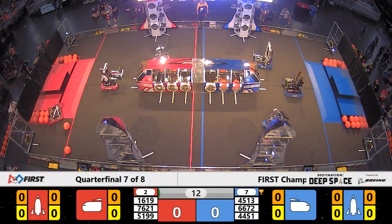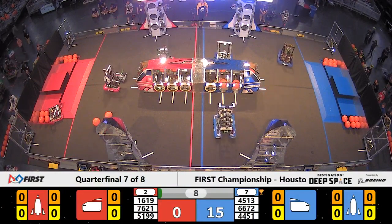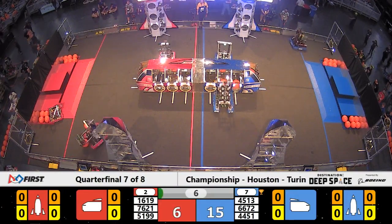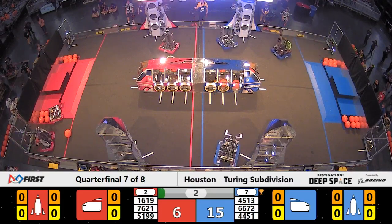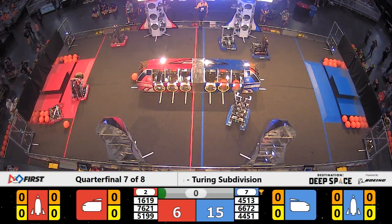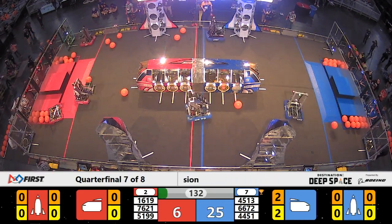Quarter final three, match two. Blue Alliance with the advantage. Red Alliance working for that tiebreaker. 16-19 gets a hatch panel almost on the cargo ship, and the sandstorm clears with a Blue Alliance advantage.